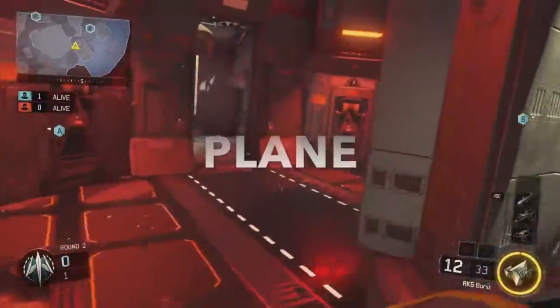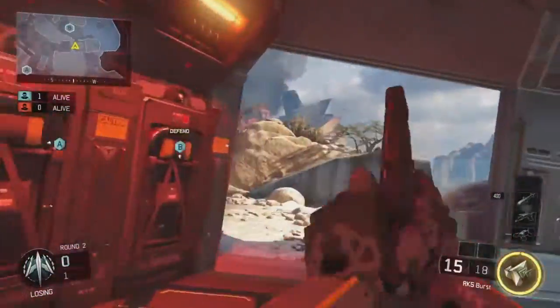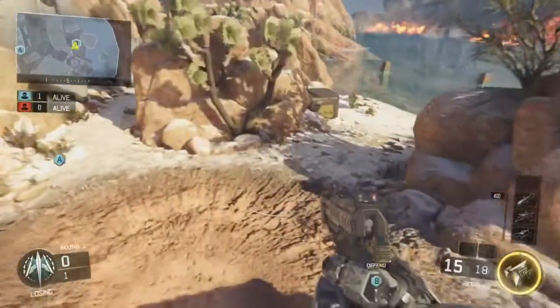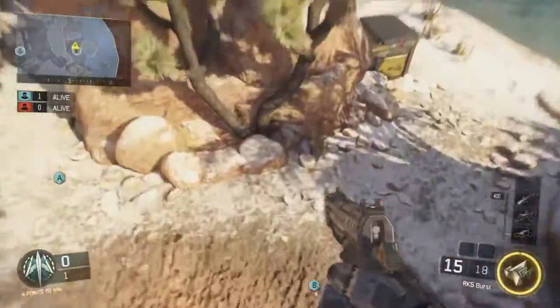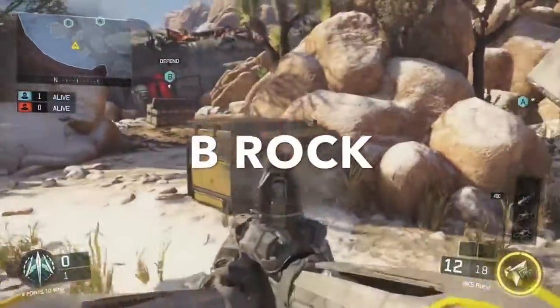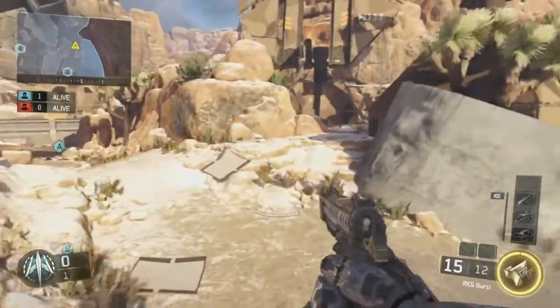So this is going to be Plane. Both sides are in Plane. And then coming out, this is B slash B-Bomb. And this over here next to this rock, this area is going to be B-Rock. Just kind of watch out for B-Rock snipes.